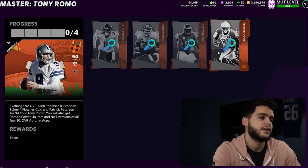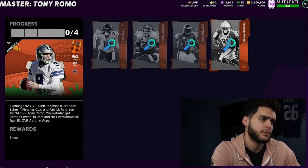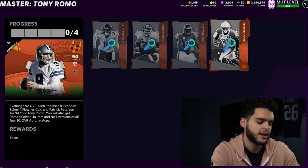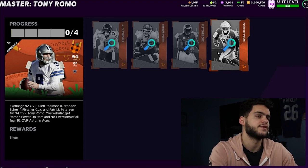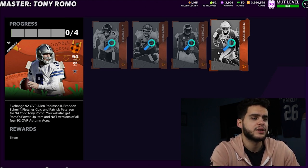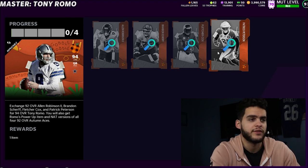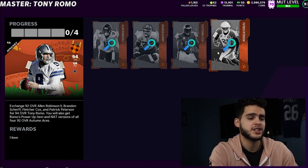Method three is where you keep Romo and sell everything else — or keep some and sell some. Let's say you really wanted Romo and you wanted Pat Pete and Cox but not the other guys. You have 450K total, you're keeping Romo, but you quick sell Scherf and Allen Robinson and get back about 75K. So the whole thing costs you 375K — you end up with Patrick Peterson, Fletcher Cox, and Tony Romo for 375K. Essentially you're getting a discount on all three players, since Fletcher Cox alone costs 150K. So those are the three methods.